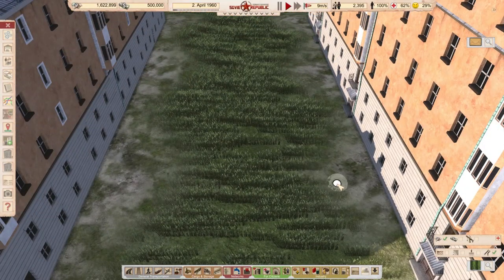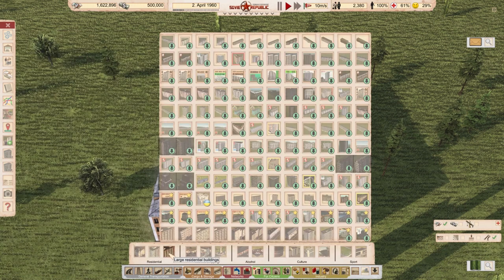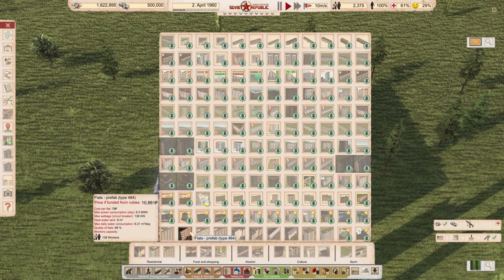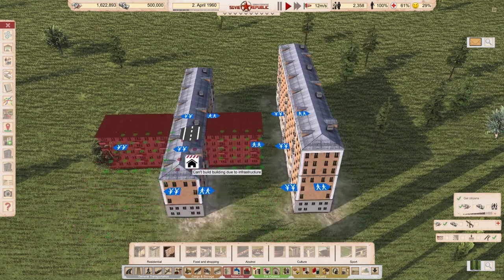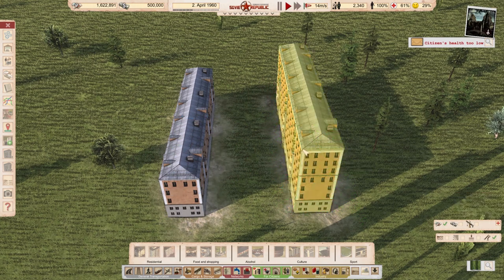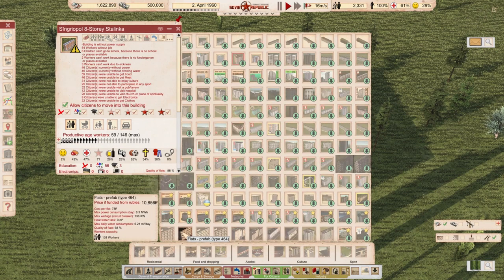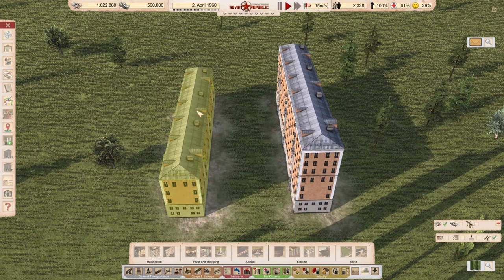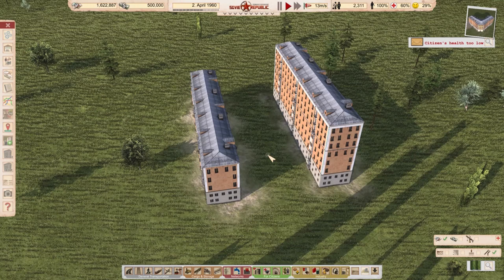Comparing to vanilla buildings, the price is 14,000 and 19,000 rubles - a little more expensive than vanilla ones of similar size. A comparable vanilla building holds 43 people, while these are taller and bigger. The apartment quality rating is also higher - 86 here versus 68 for the vanilla one. Stalinkas are definitely more spacious than some of the prefab buildings in the later game. Link in description.